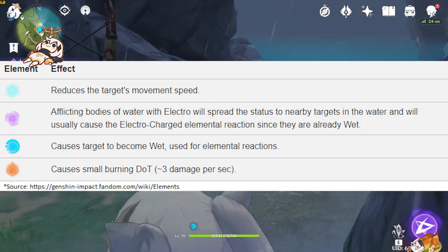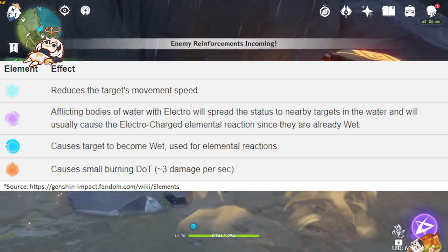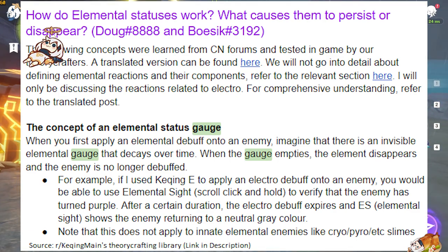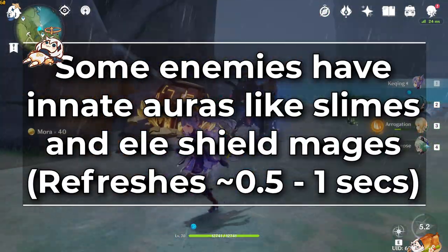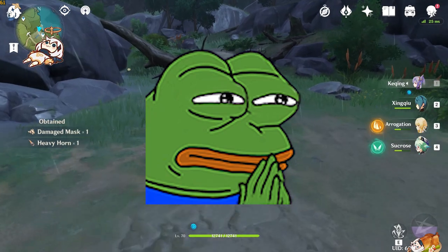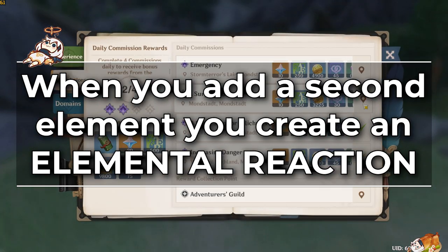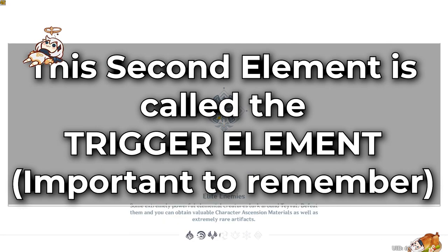This game runs a seven-element system, with three more elements: Geo, Anemo, and Dendro — but those function differently from the first four. Putting an aura element on an enemy has very minor effects, like Cryo aura slightly reducing movement speed, but these are so minor I don't pay much attention to them. This aura element has an elemental gauge that goes down over time and when reactions trigger. Some enemies have innate aura elements — ice slimes always have Cryo aura, fire slimes have fire aura. When you add a second element on top, through any attack or skill, you create a reaction with a specific effect. We call this second element the trigger element — a very important distinction.